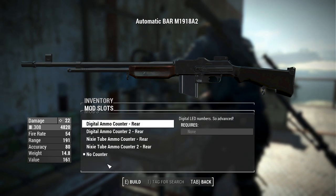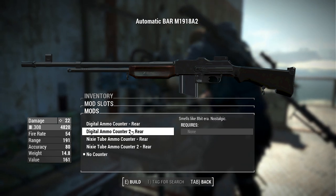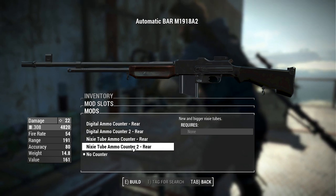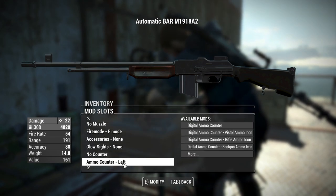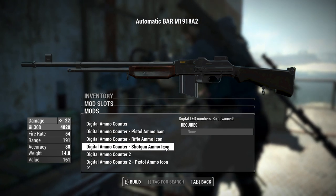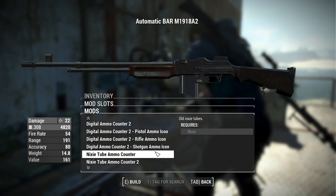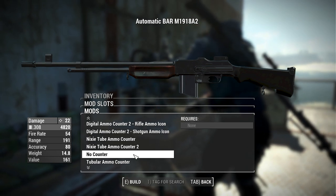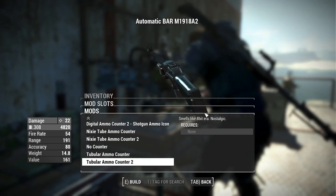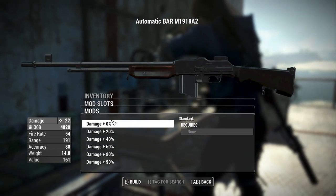There's also the option to add glow sights to the iron sights. For ammo counters, you have a digital ammo counter on the rear with a second variation, a nixie tube ammo counter on the rear with another variation, and the option for no counter. For side ammo counters, you have digital, digital with pistol/rifle/shotgun ammo icons, alternate versions of those, nixie tubes for the side, and a unique tubular ammo counter with a cylinder mounted to the side. Finally, damage modifiers run from 0 to 90% in case you need to beef it up for your load order.